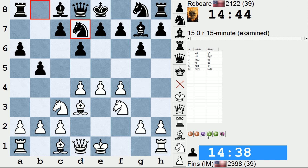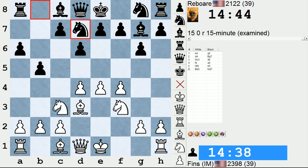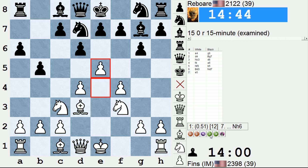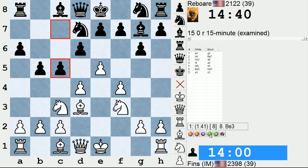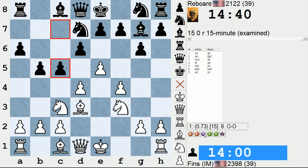So my book knowledge kind of ended right here, but I just remembered this idea of e5 and knight e4. That's why I played e5. Let's turn the engine on right now though. E5 flashed across the screen, so it's probably not a bad attempt. And Rebore immediately played c5 — it kind of seemed like this was still part of their preparation. Likely he might have played this position before, or at the very least studied it. So c5, and now we have a lot of pawn tension in the center.